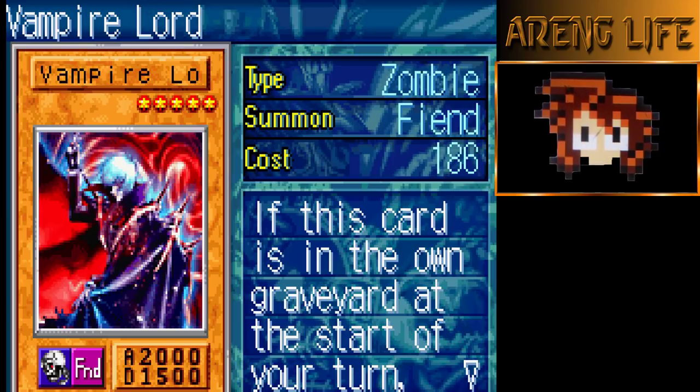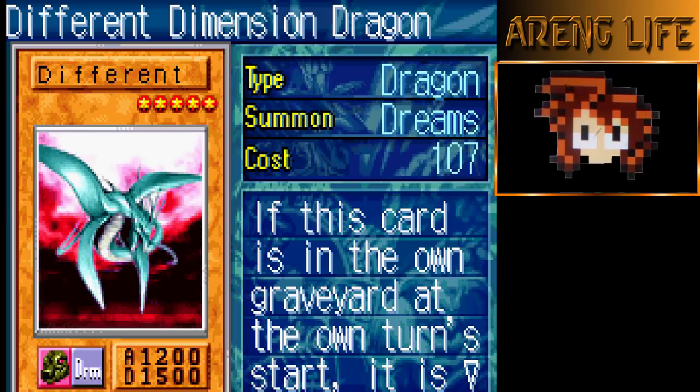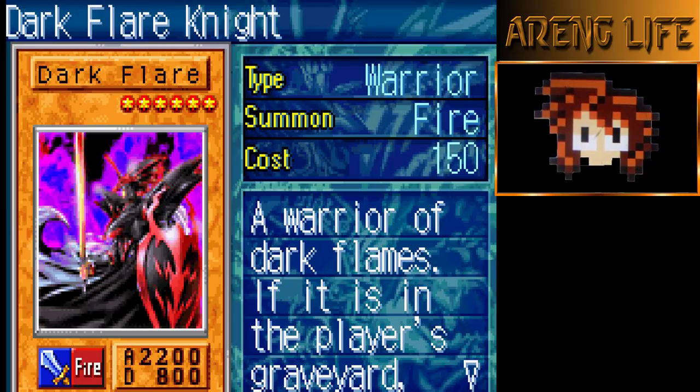Three copies of Vampire Lord — another one of those discard shenanigan cards. You basically discard him and on your next turn if he's on top of the grave he summons himself. Really really easy to get multiple monsters with this deck. Three copies of Different Dimension Dragon — same thing as Vampire Lord, you discard it and it summons itself, though it's got a pretty bad stat line.